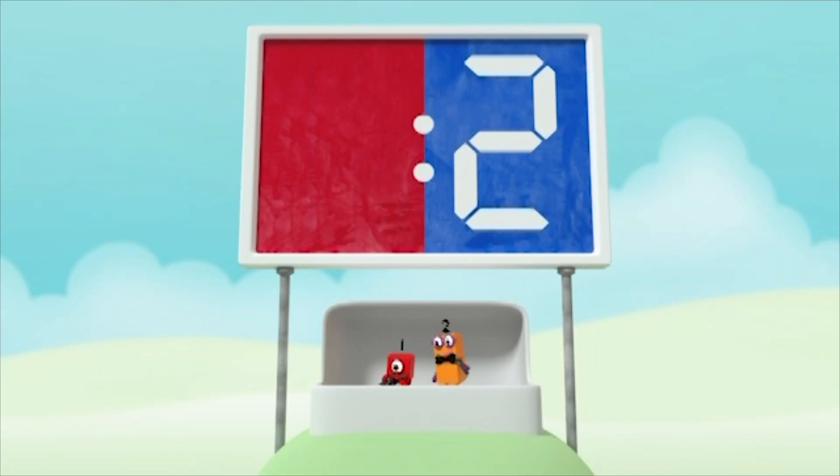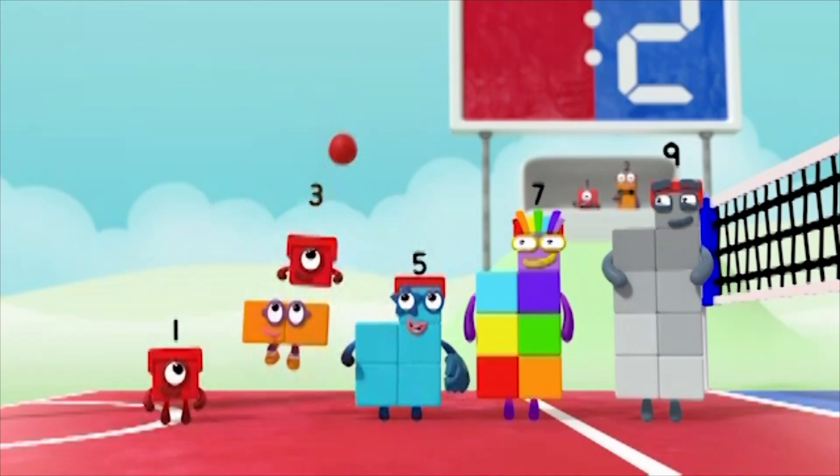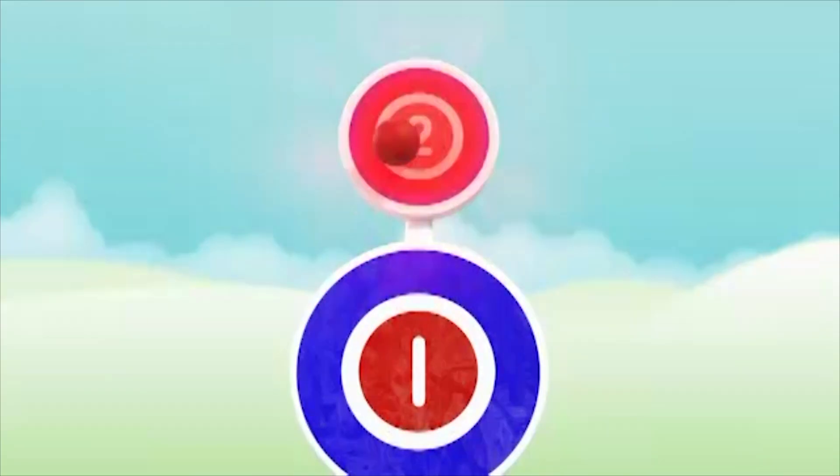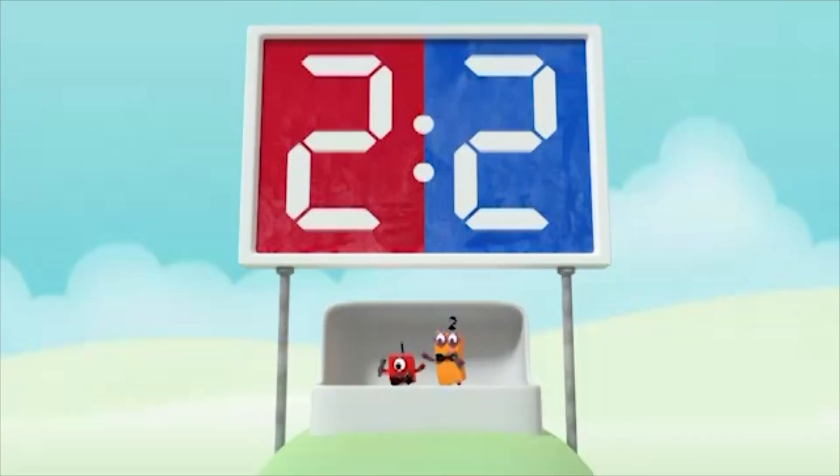Let's see what the odd blocks can do. One, three, five, seven, nine. Amazing! Two points to the odds. That makes the score two all.